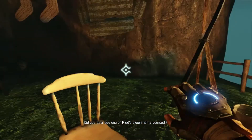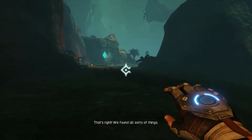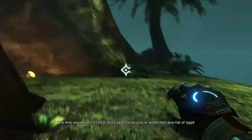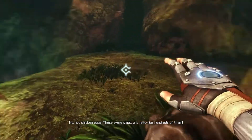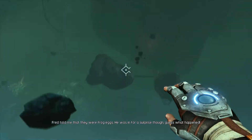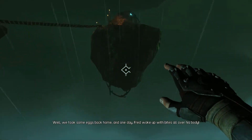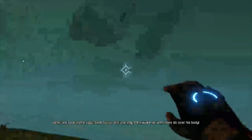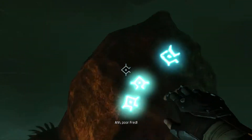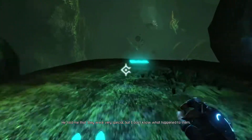Did you ever see any of Fred's experiments yourself? Yes, I actually helped him collect samples for his research sometimes. We found all sorts of things — one time we went to the forest and found a small pool of water that was full of eggs. Were there chickens in the forest? No, not chicken eggs — these were small and jelly-like, hundreds of them. Fred told me they were frog eggs, but he was in for a surprise. We took some eggs back home and one day Fred woke up with bites all over his body. Turns out it wasn't frog eggs after all — it was mosquito eggs. Poor Fred! He did find real frog eggs eventually; he told me they were very, very special, but I don't know what happened to them.